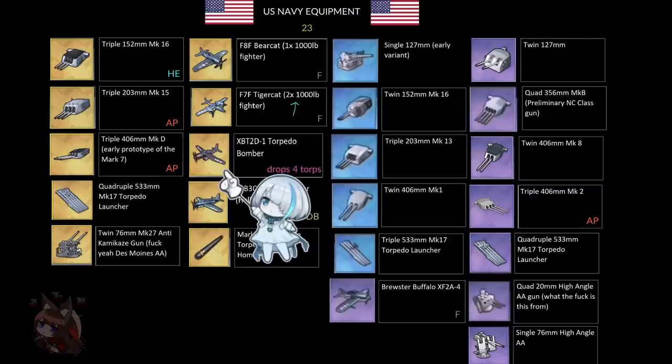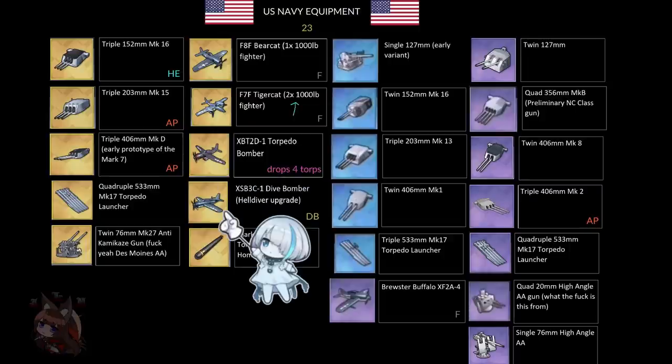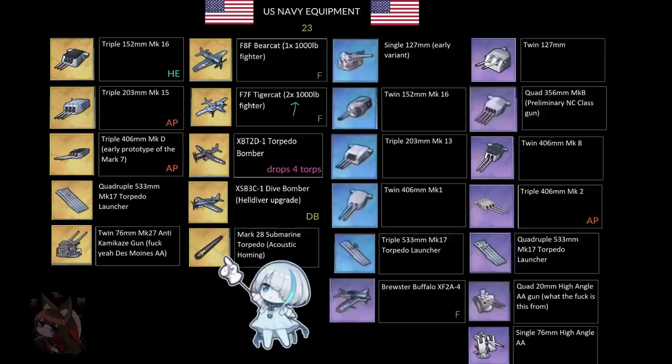The XBT-2D torpedo bomber drops four torpedo bombs, making it probably the best-in-slot torpedo bomber. Then we get the gold Helldiver — an upgrade on the most powerful dive bomber we've had. There's one purple dive bomber that beat all the golds because of its 2000-pound bomb; now we get an upgraded 2000-pound bomb version at gold tier. This plane will be amazing. This is somewhat dwarfed by the rainbow dive bomber in the HMS faction, but it's still definitely an upgrade.